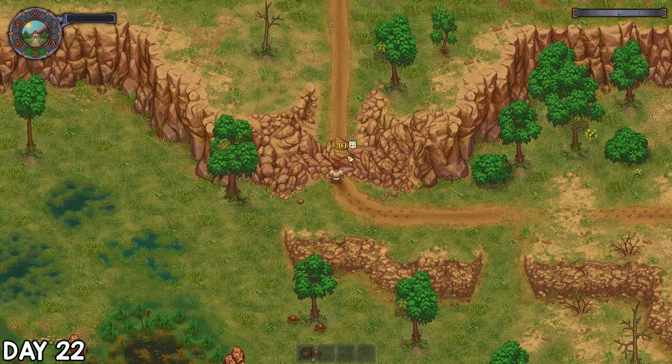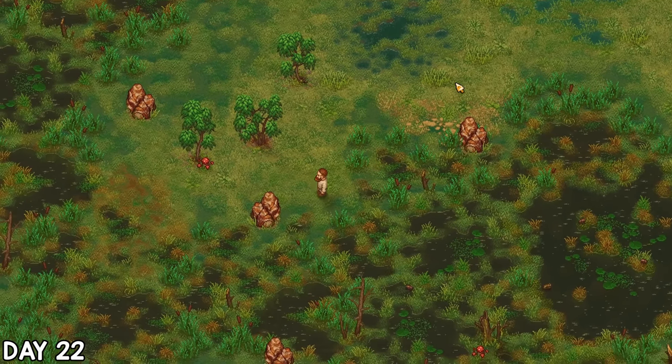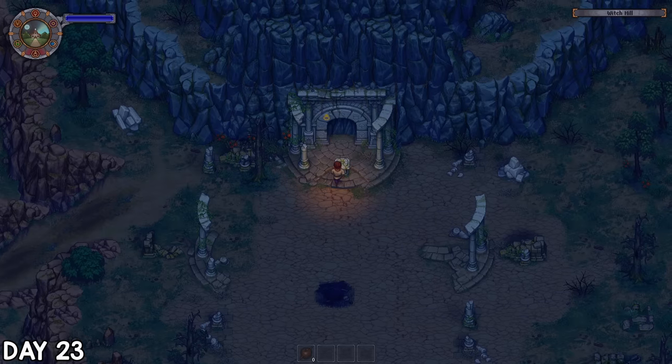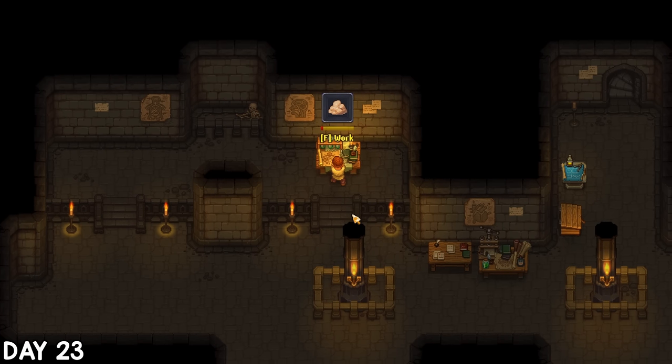For now I just found a blocked path and a buttload of iron nodes, but I was also aware of a little maze here which I didn't feel like navigating just yet, so I went to bed. On day 23 I checked out Witch Hill again, but I was here way too early. Rather than just wait around, I went to the church basement to study the new body parts because I hadn't used last Sunday's faith yet.